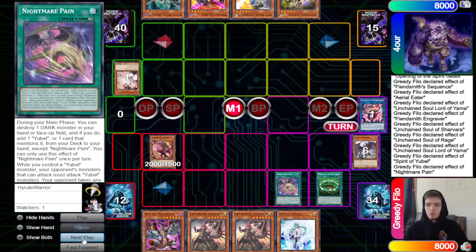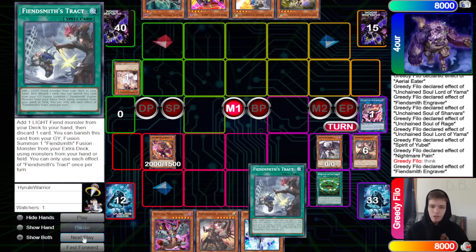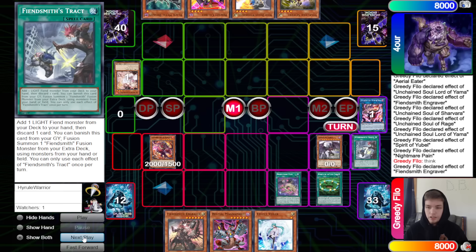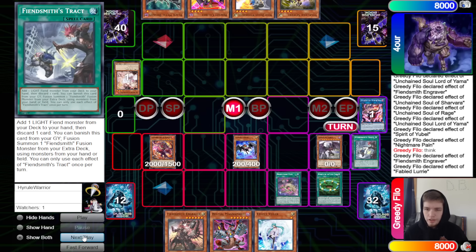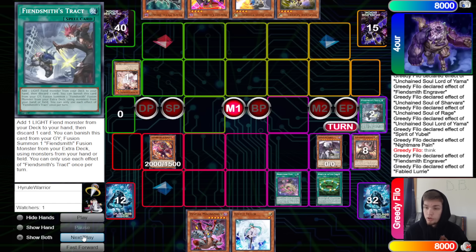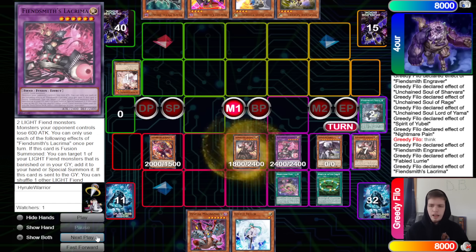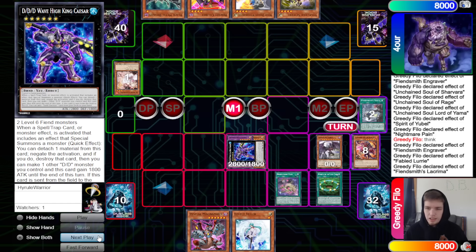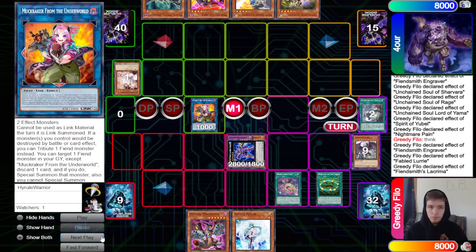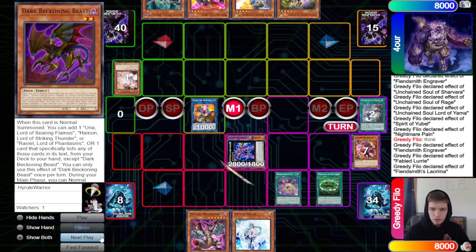They also have Opening that can add back Opening here. They go Nightmare Pain to destroy Spirit of U-Bell, but they say hold up — Ash Blossom that. Then Engraver: discard, go for Tract. Tract into Lurry, Lurry special summons itself out. Then Tract with Lurry and Engraver into Lacrimas — that way we produce an extra body. Lacrimas special summons out Engraver, overlay for DDD.